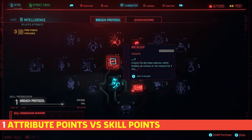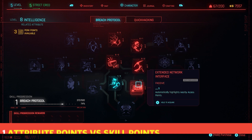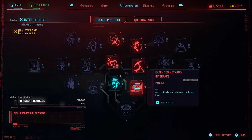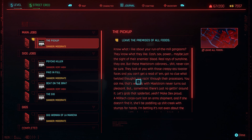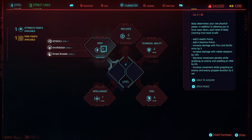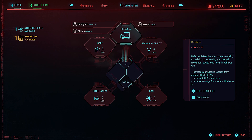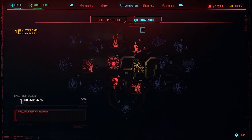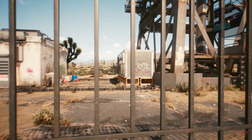As you level up you will get attribute points and skill points. While it's fun to learn new skills, attribute points are crucial as they dictate V's base stats and the perks available to them in that attribute's skill trees. Upgrading your body will improve your health, cool improves stealth, and reflexes improve your damage output with firearms. On top of this, some open up different dialogue options while others give you the strength to pry open doors.